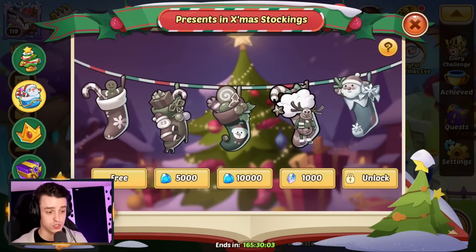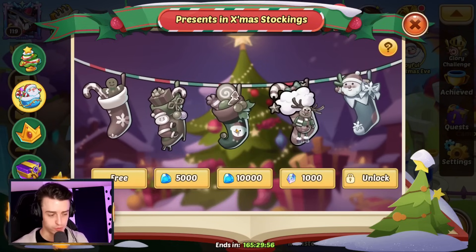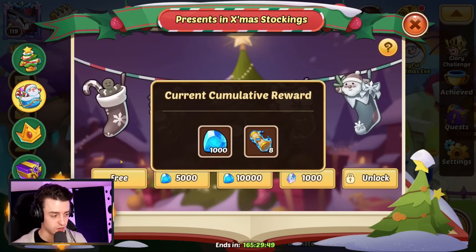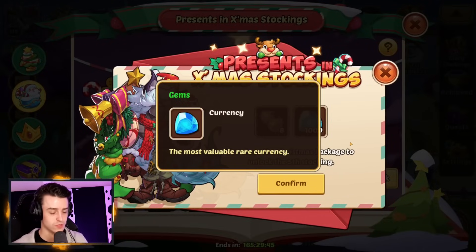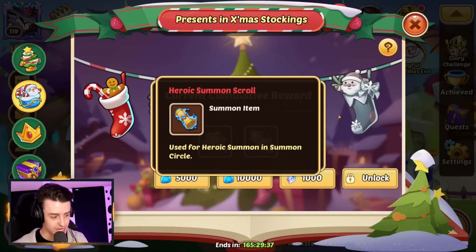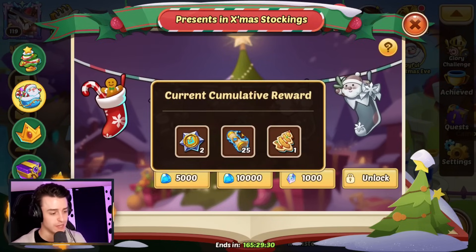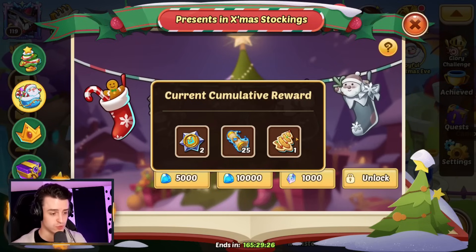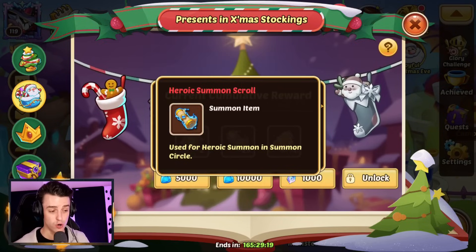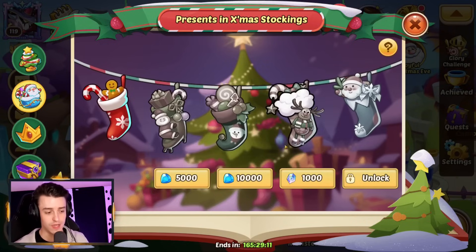Moving on — you also have the stockings, which are fantastic. This gives you guaranteed rewards every single day and will stack up if you haven't grabbed it from day one. Every day if you grab the free stocking — which you absolutely should do — you're getting 8 heroic summon scrolls and 1,000 gems. On top of that, for 5,000 gems you get 1 Core of Transcendence and 15 heroic scrolls every day. That's incredibly good value. For 10,000 gems you get 2 Cores of Transcendence, 25 heroic summon scrolls, and a Christmas Biscuit — and that's every single day. So that's 175 heroic summon scrolls for the entire week for 10,000 gems, plus 14 Cores of Transcendence.